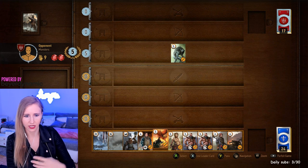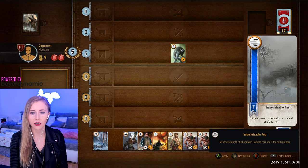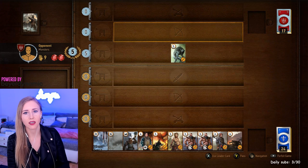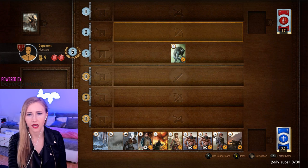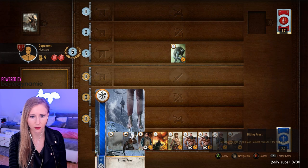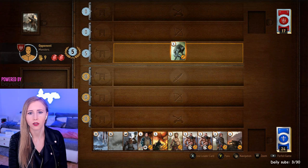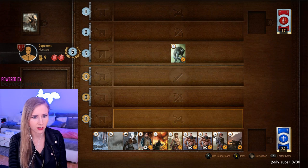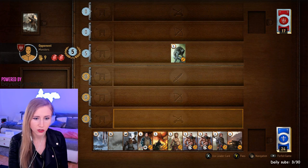You can only play cards in their designated lanes. You also have weather cards — for example, fog can only be used on the middle lane to weaken the enemy's attack damage to one, unless it's a golden card, which is unaffected. Frost applies to the enemy's melee lane and reduces attack damage to one as well. Rain lowers the attack damage of siege cards to one. So you have rain, fog, and frost, and some leaders also have the ability to use a weather effect.